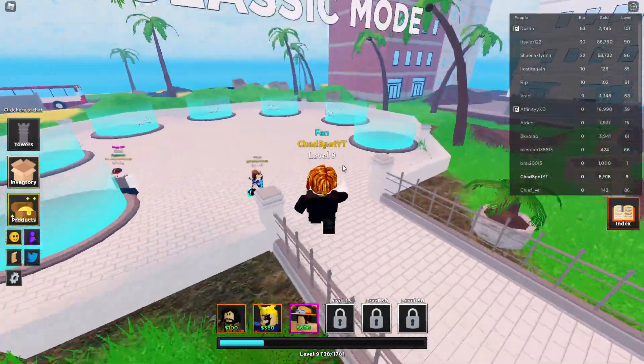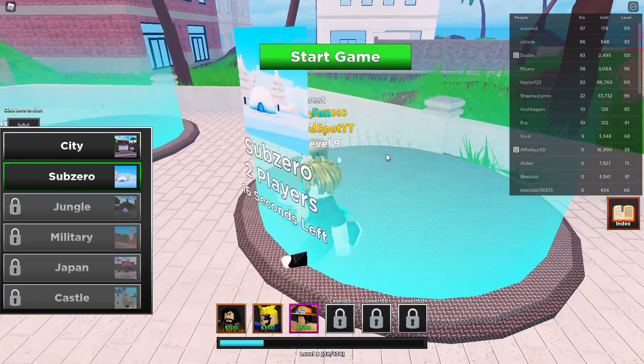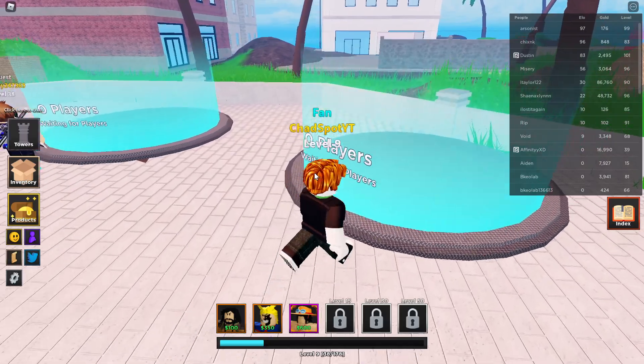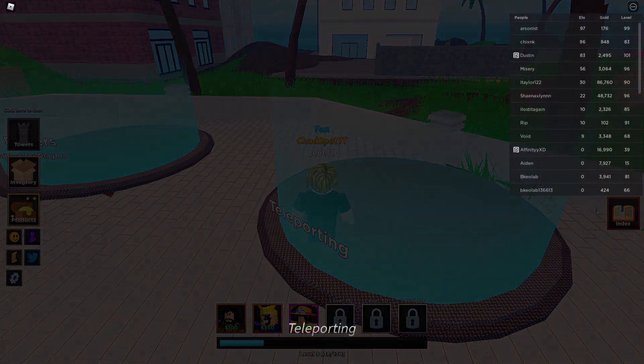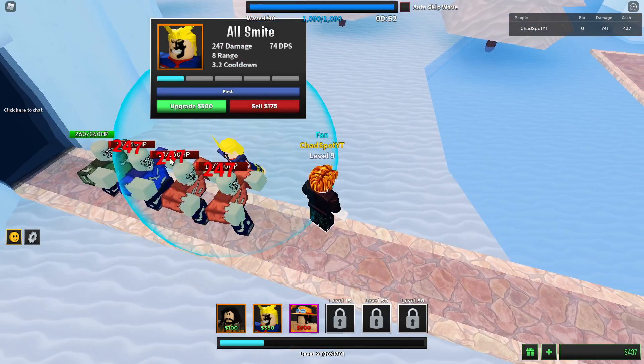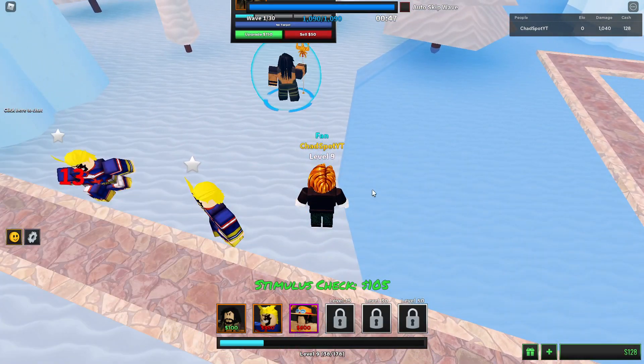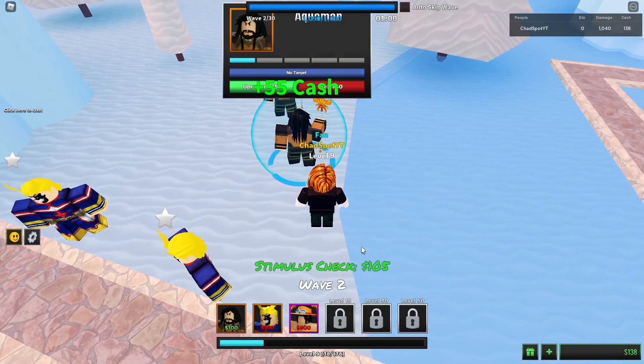We're gonna do the next one real quick - Sub Zero, pretty easy. We got a buddy here but hopefully he doesn't join since I want to solo this. Here we go, let's run it back. We're gonna start with All Smite this time. 13 damage - we gotta go double trouble. Drop the Aquaman before the wave skip.